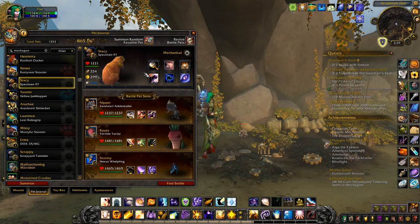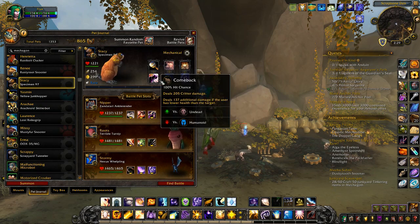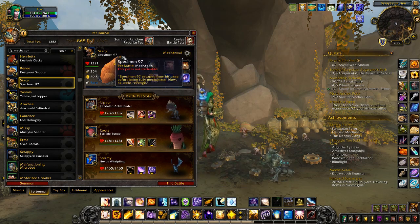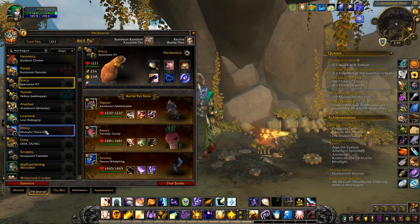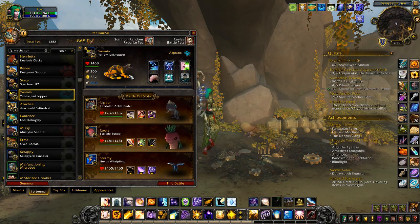Specimen 97 is a mechanical marmot with the moves Batter, Dust Cloud, Burrow, Comeback, Crouch, and Vengeance. This is the only spot on the entire island and there's only ever one of them up, so this is the place you need to come for Specimen 97.